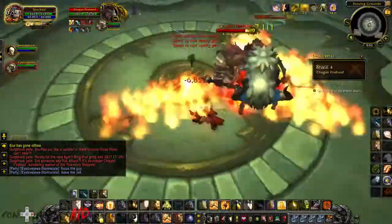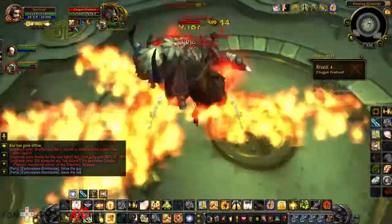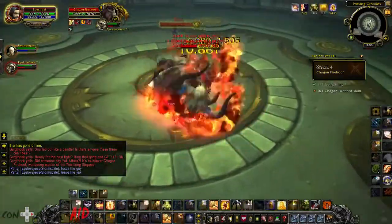With Chagan Fire Hoof, don't worry about the yak — it will do nothing to you. Chagan does have an AoE fire ability, but it also does absolutely nothing to you, so just normally DPS down Chagan Fire Hoof and you're fine.